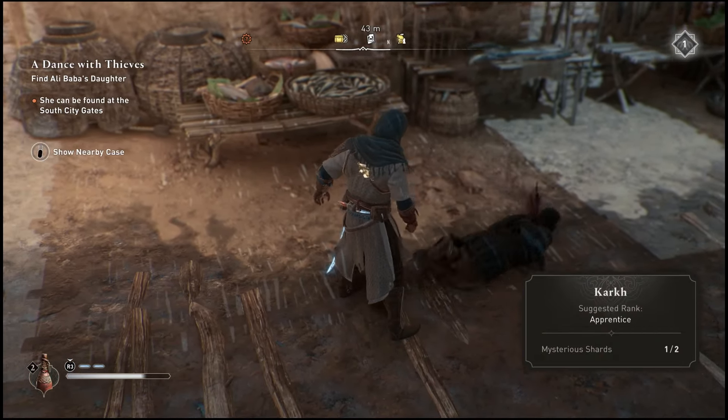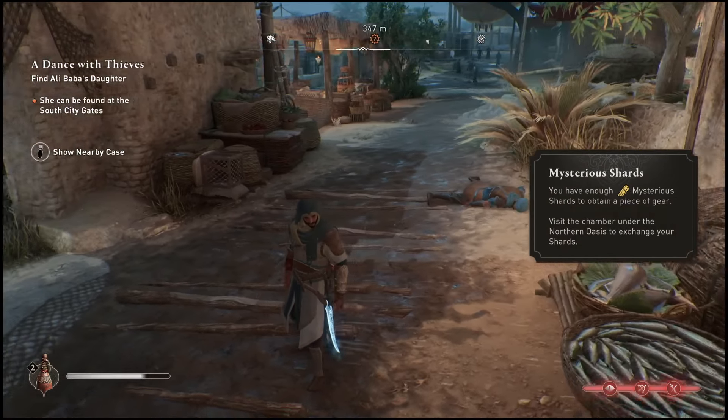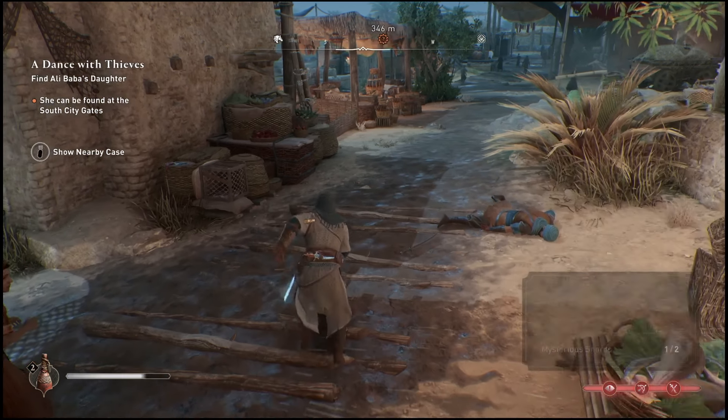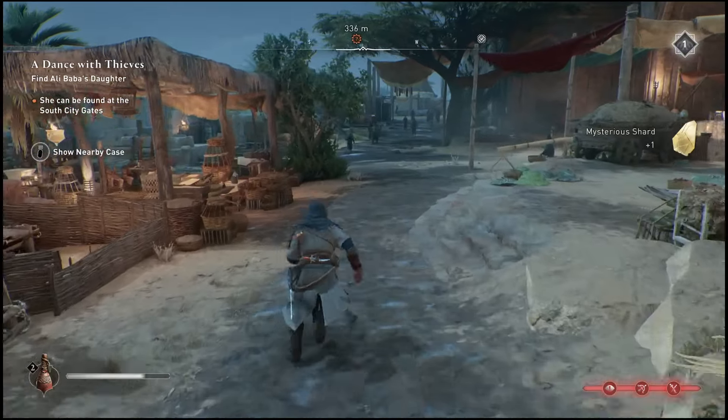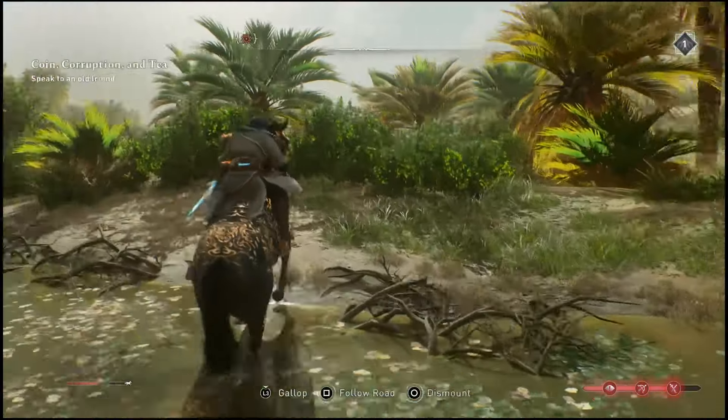I suggest just keeping the quest in your inventory while you go around completing other quests, because you will stumble across these shards pretty easily as you roam from town to town simply completing the story missions. Once you do have enough shards to turn in, it will pop up with a notification letting you know that you can go back to the Oasis and actually turn those in.